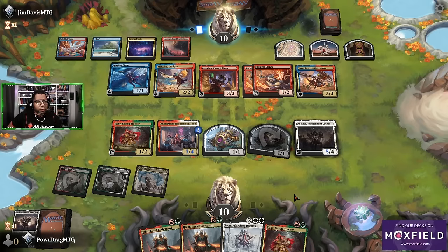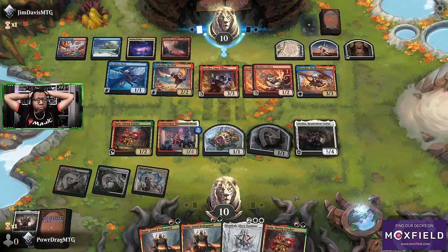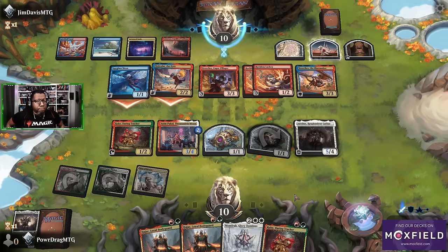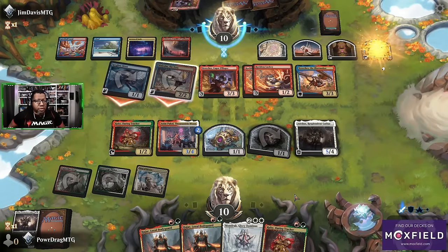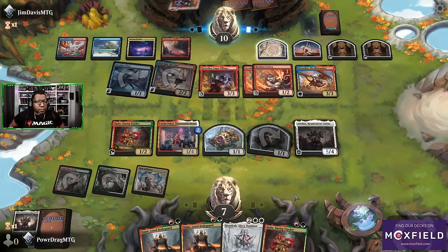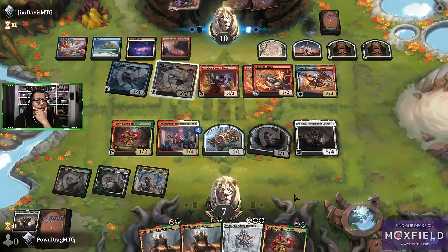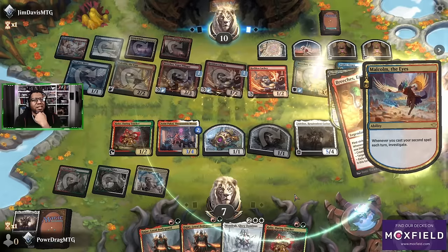We're taking three in the air no matter what — one of our creatures is not going to be able to block. They also have map tokens that could be more damage. We go to seven, which definitely puts us in lethal range for their deck. Playing Mondrak generates... one, two, three, four, six — we get eight tokens next turn if we play Mondrak. Oh, and a bunch of stuff's going to have flying. Gross.